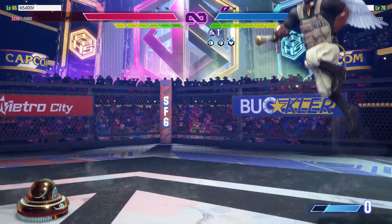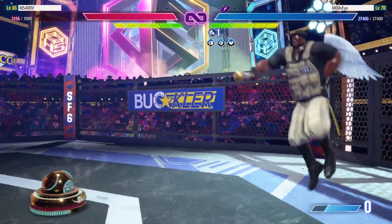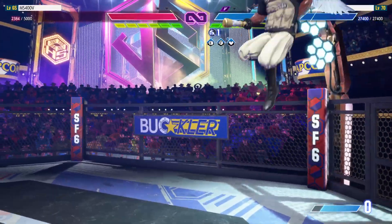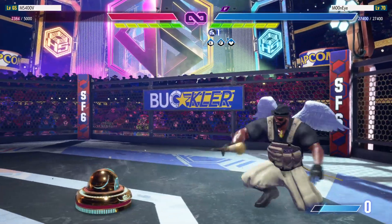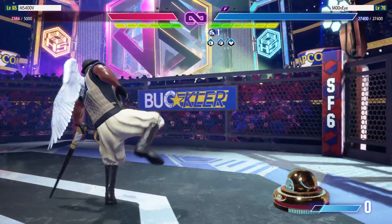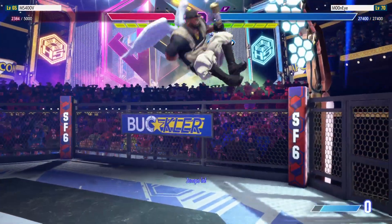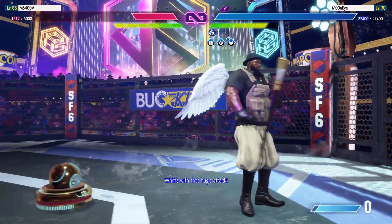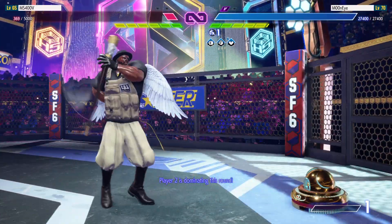Gets the jump in. Side switch in the corner. Peaks in above, jumps up. Player 2 needs to use the threat of the corner here. Gets the jump in. Whips with that huge attack. Jumps in — he gets the jump in. K.O.